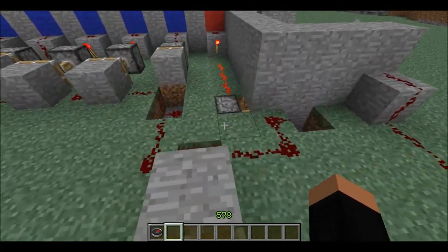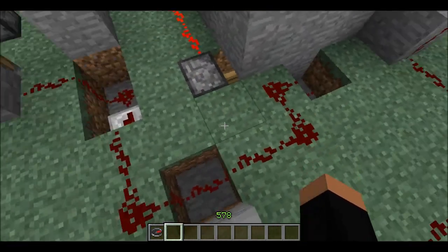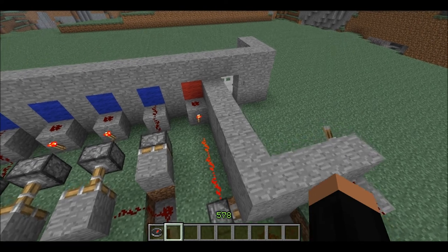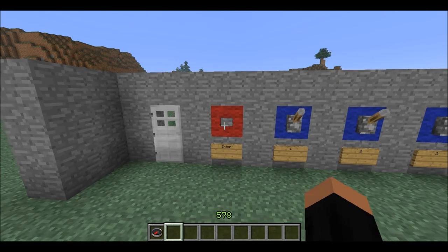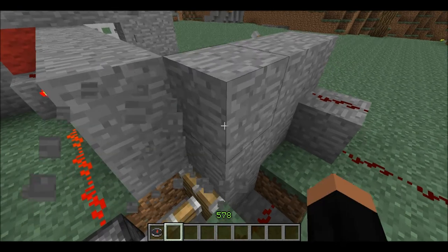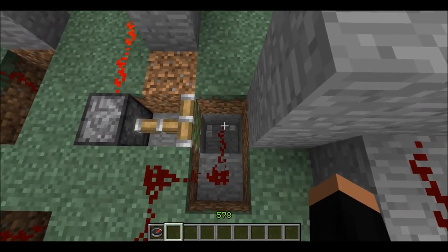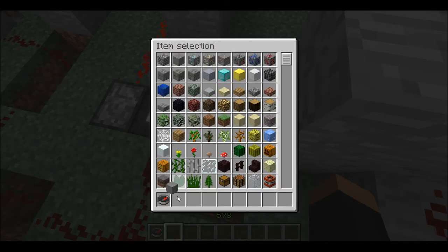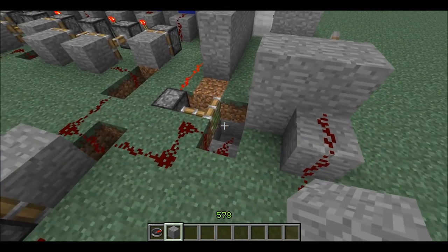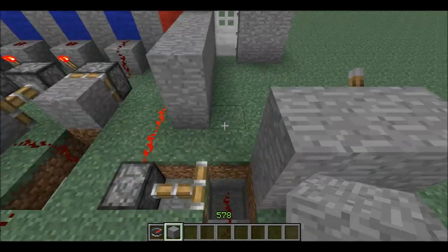Over here you have the enter button. Once you have a continuous stream of energy in here, I could just have it so that the door automatically opens, but I think it's a little cooler to have an enter button to go in. Basically all that is — I'll just break these blocks here — is something breaking the current. When you press the enter button it'll pull this back for a moment, allowing the current to go through, allowing the door to open.